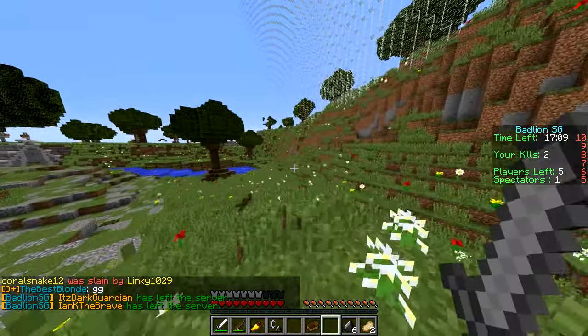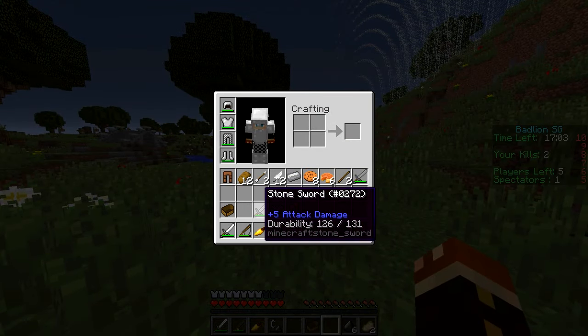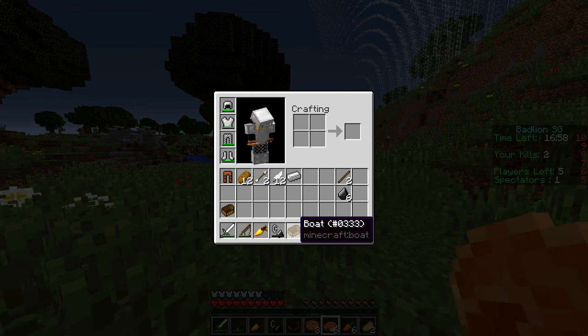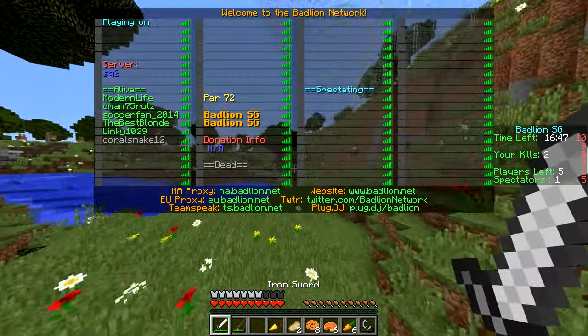So if you guys have any other ideas you'd like to see — maybe a challenge, a texture pack, anything along those lines — let me know, because I would honestly be up for anything you guys want to see. Let me see what we have. We don't need that; we've barely ever used boats on Par 72. We've already got the iron sword, so we're looking pretty stacked already in this game.